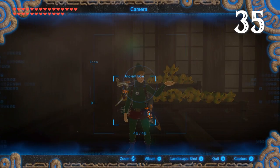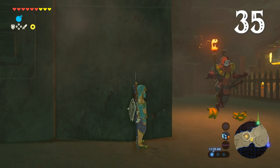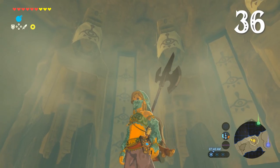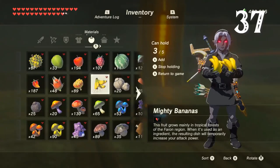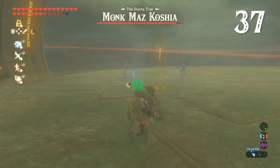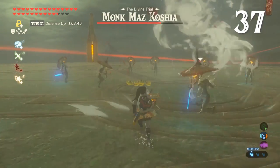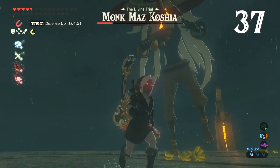We all know the Yiga Clan are obsessed with bananas, and you can even take advantage of this in their hideout — nothing piques the interest of guards quite like a bunch of bananas. The Yiga Clan's symbol is an upside-down Sheikah eye. This group were once Sheikahs before they flipped and became acolytes of Calamity Ganon. Monk Maz Koshia has a similar reaction to the Yiga guards if you drop some bananas while facing him, and it can be used to discover the true foe amongst the clones. Sadly, super-sized Maz cares not for puny bananas.